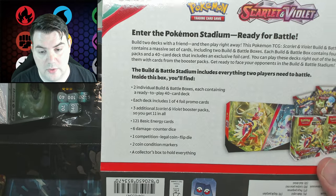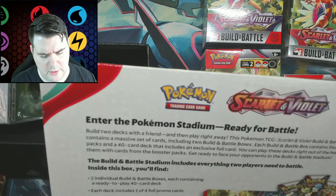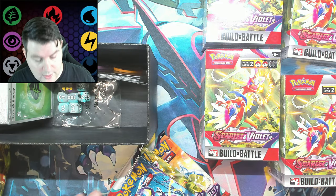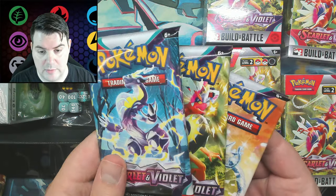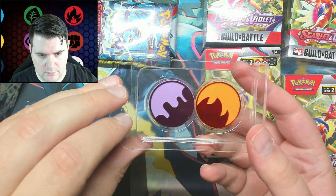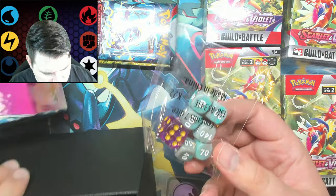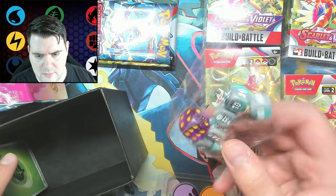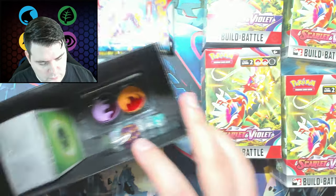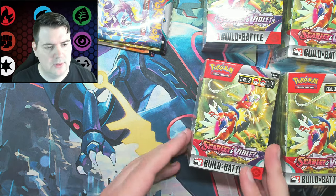So it used to be four packs along with the two Build and Battle Boxes, but they've actually removed one of the packs. That's a little weird — so you get 11 packs altogether. We also have the poison and burn counters and the dice, which I think are actually the same as the Violet Box. A little less bang for your buck, but you get the fancy promos, so it's a little different.